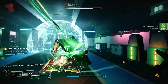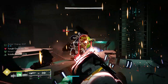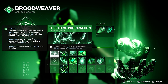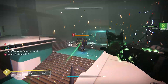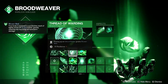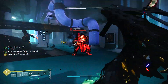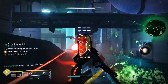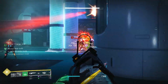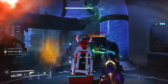We're pairing this build with four beneficial Strand Fragments. Starting with Thread of Propagation: powered melee final blows grant Strand Weapons unraveling rounds for eight seconds, applying damage over time and piercing anti-barrier champions. We're also using Thread of Warding, which grants Woven Mail after collecting an orb. Orb generation will be at a high level since we're using Heavy-Handed and Siphon Mods to create orbs off of weapon kills and charged melees. There is a 10-point deduction in resilience, but Woven Mail provides 30% damage resistance for 10 seconds.